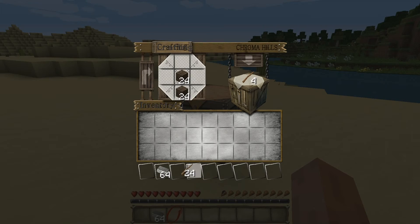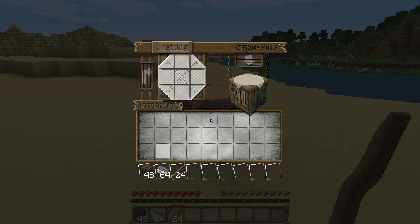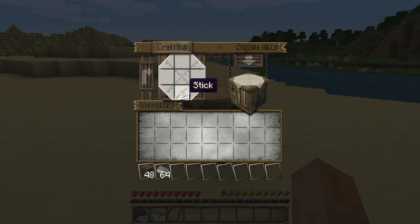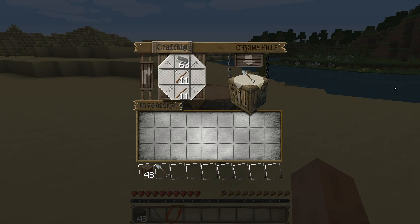I'll grab a few sticks. Now I have my sticks. In order to make a shovel, we just put one at the top — that gives you a shovel. To make a pickaxe, it's one across the line.